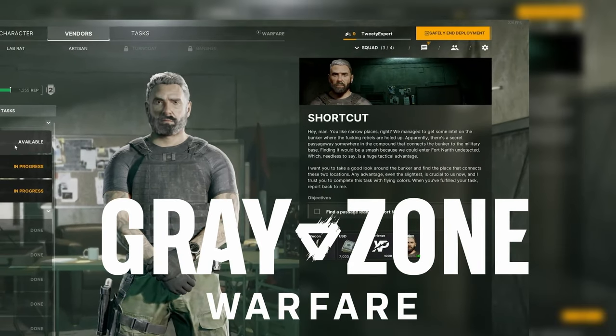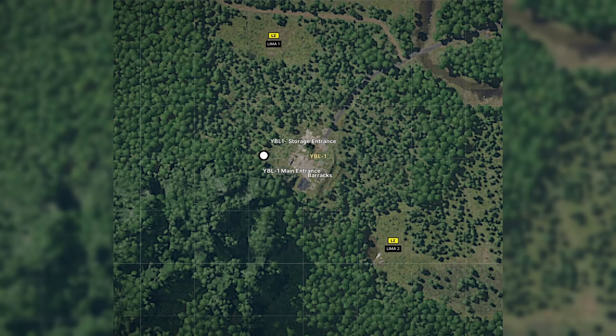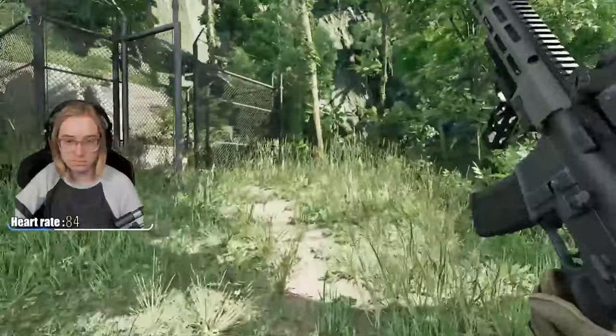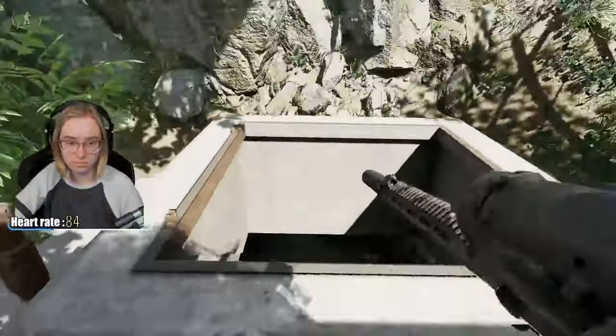You have the quest shortcut in Greyzone Warfare — here's how to find it. Pause for the map. YBL is located in the bottom left corner of the entire map; look for the white dot to know where to go. It's not necessary to go through the drop-down entrance, but it's the easiest route to get there.